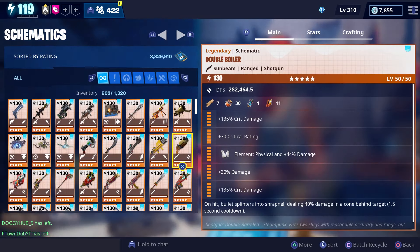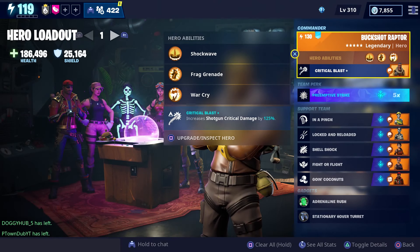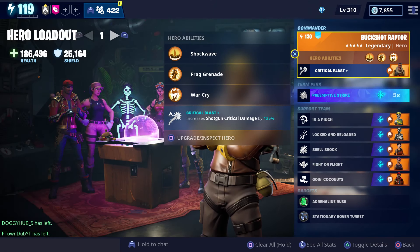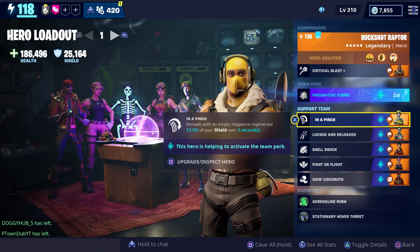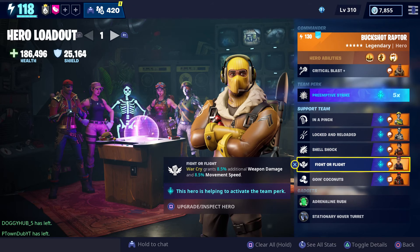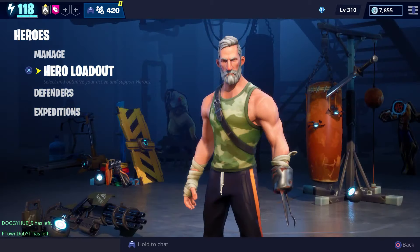These are the perks we're going to use while getting gameplay with it. As for our loadout, we're going to test it while using Buckshot Raptor as our commander because he's going to increase our shotgun crit damage, and you'll be able to get Buckshot Raptor once you reach level 100 in the collection book. We have Preemptive Strike as our team perk, and for our support team we have Chromium Ramirez, Skull Ranger Ramirez, Shrapnel Headhunter, Special Forces Ramirez, and Crossbones Barret.